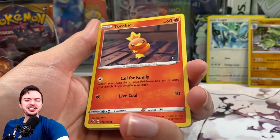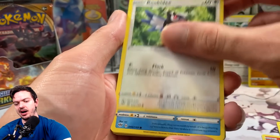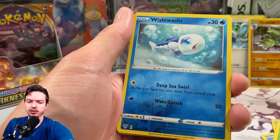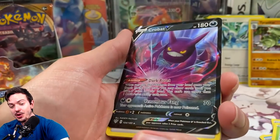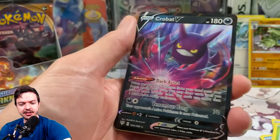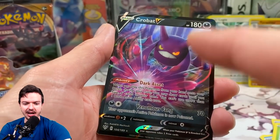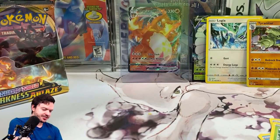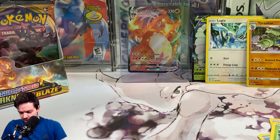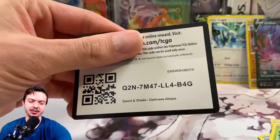I like the shine on these — look at that. I would love to get the Charizard V as well because the holo pattern is nice. You got to get sleeved up, Crobat. I can't believe I pulled the Charizard out on the first box. And then there's the code card. We're about halfway through the first stack of the box.